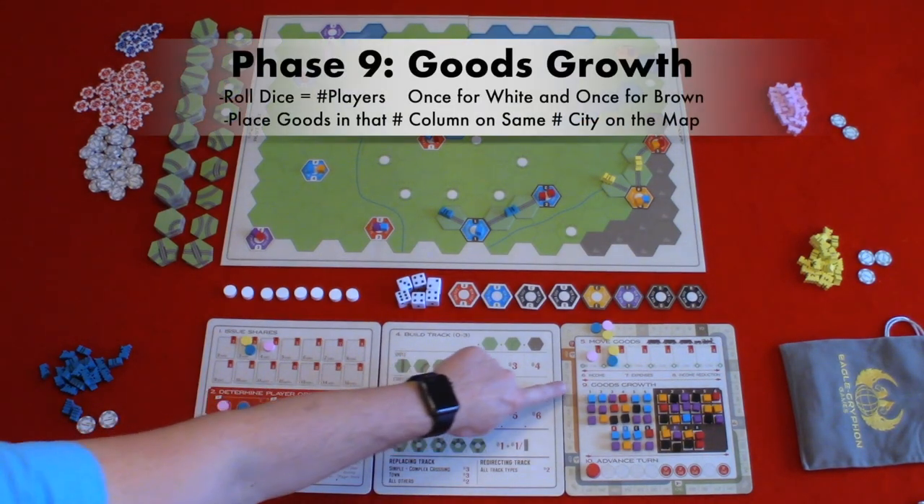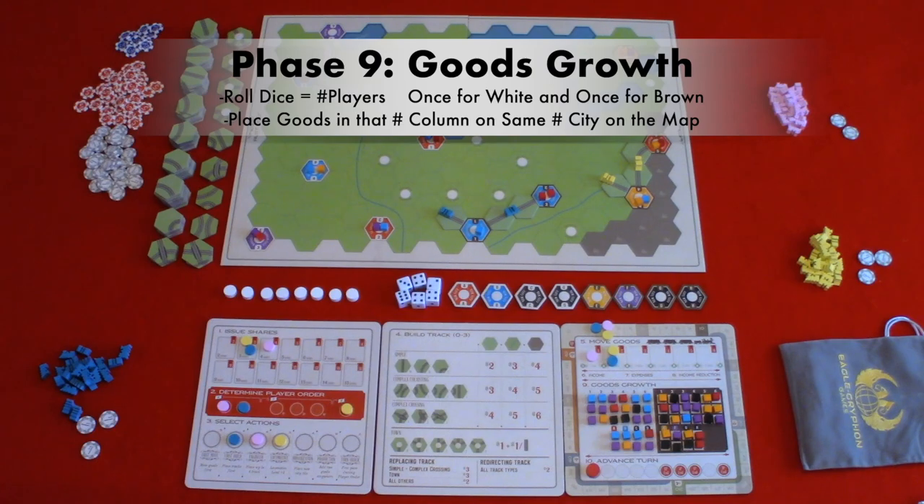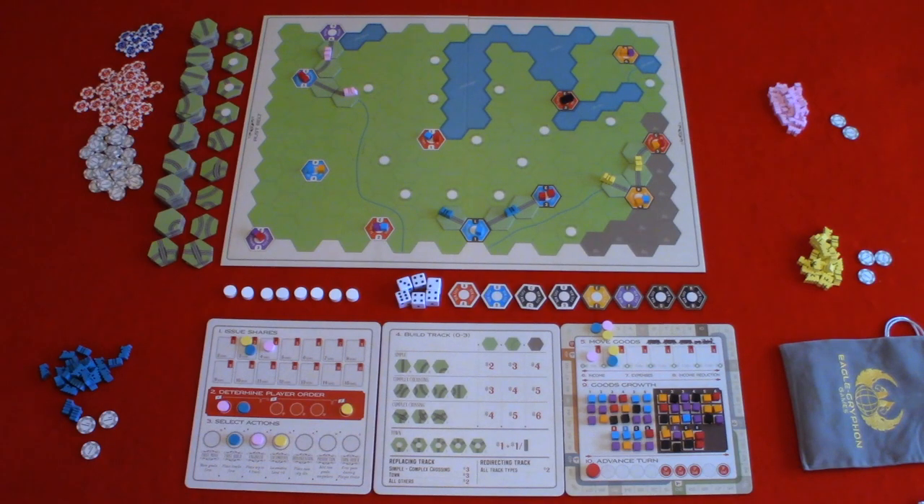Phase nine: goods growth. During this phase, you'll be placing goods cubes from the growth display board onto the main map. If a player has the production select action, they would add two cubes to the growth display before placing goods, on any two empty boxes. Then players will roll a number of dice equal to the number of players, go to the corresponding columns from the numbers rolled, and place from top to bottom those cubes in the city with the same number. You roll dice twice — first for the white side on the growth display, then the brown. Keep in mind you can only place goods in cities currently on the map, so for cities A through H you would not place any growth cubes until they're on the map.